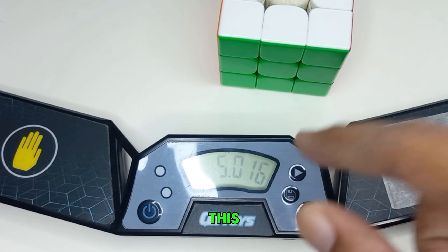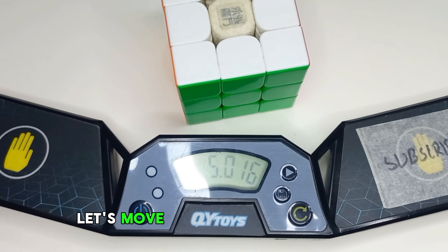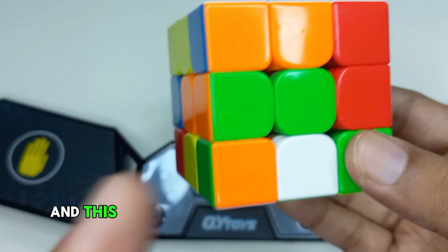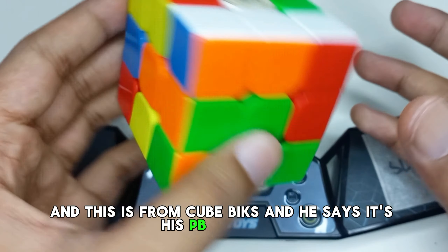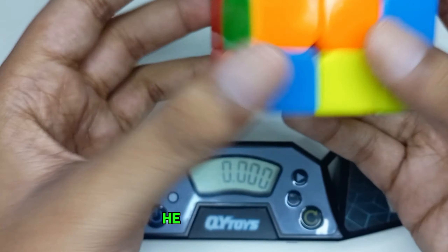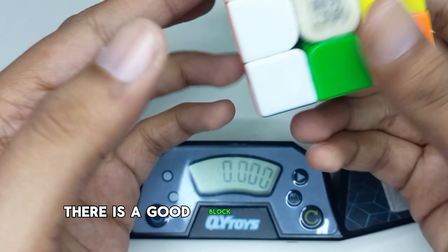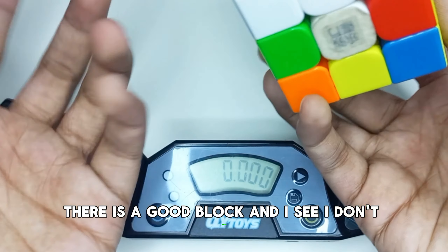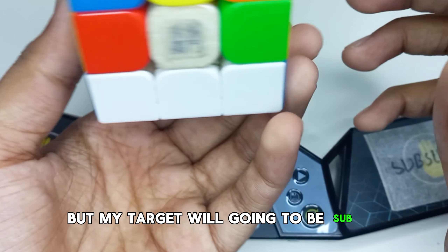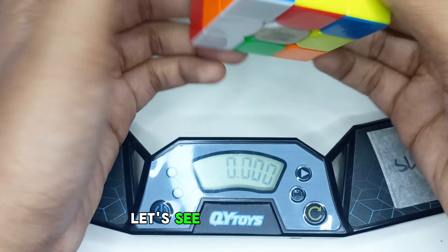This is our sixth scramble from Cube Bix, and he says it's his PB scramble - an 8.30 second solve he did on his PB. There is a good block and my target is going to be sub 20. This looks like a legit scramble, so let's see what happens.